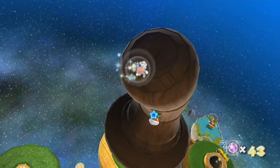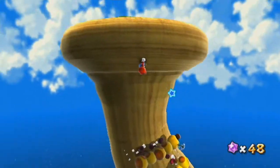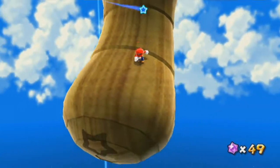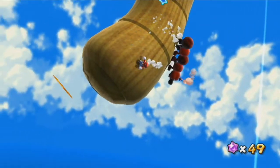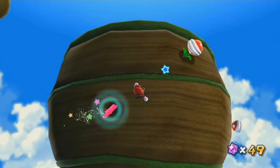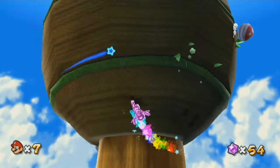Here we come to a planet which looks like some sort of hat — there's a dark and a light side. It always just looked to me like some sort of top hat. As you see, I actually ground pounded near that wiggler too so it flipped over, but then if you give it enough time it'll charge at you. Here's a rainbow star, which will make you invincible like I showed before. You get a lot of star bits doing that too.